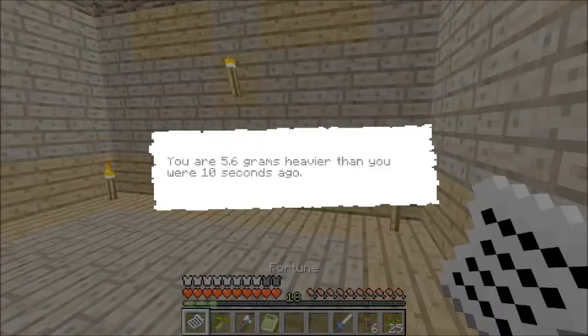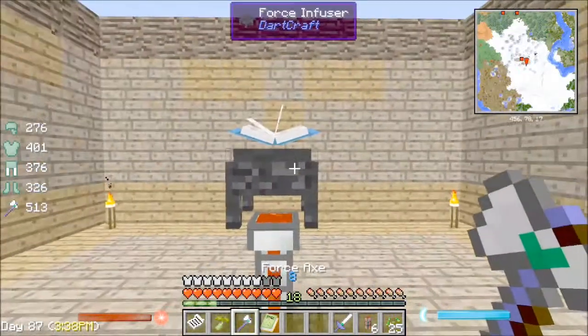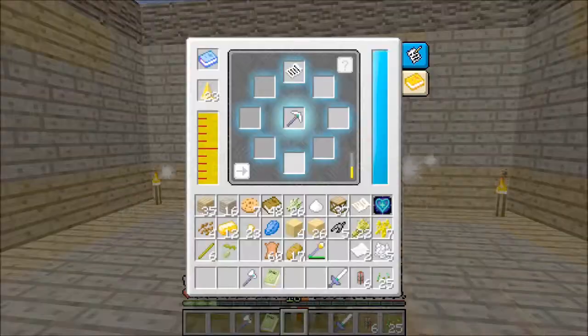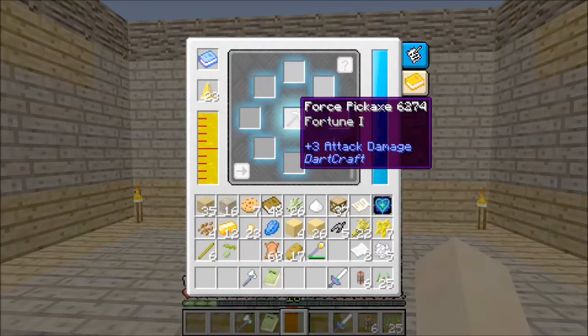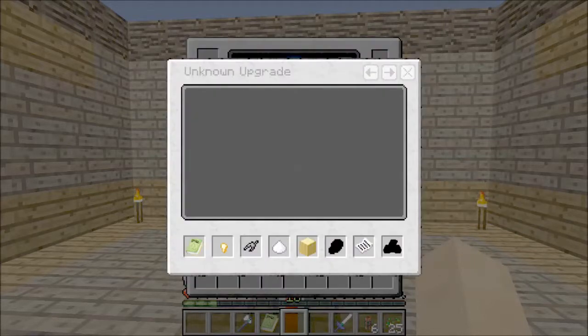Okay, what's my fortune? 'You are 5.6 grams heavier than you were 10 seconds ago.' Because we ate the cookie! That's so funny! So we will infuse our pickaxe with the cool glowy effects. Okay, we got Fortune 1. Sweet.